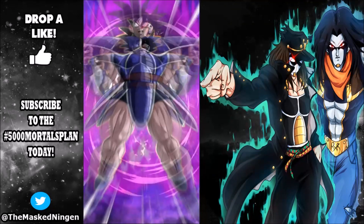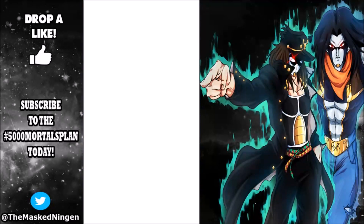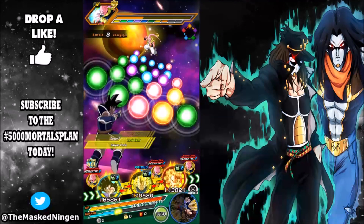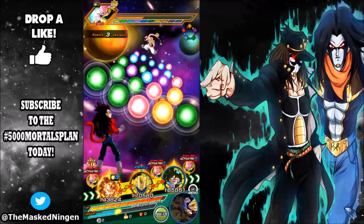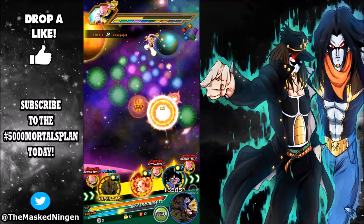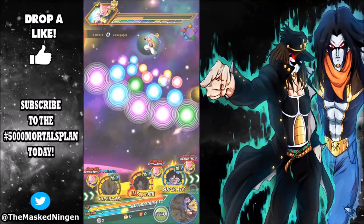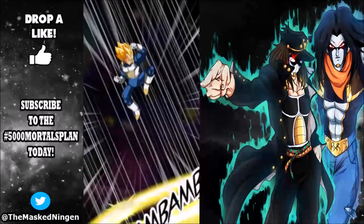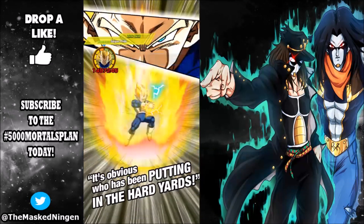Unfortunately Turlez is going to transform, so we do lose his support passive, which is the reason he's on the team. But it's good to get it out of the way early, because later in the event once we get near the end and start firing off active skills, we're going to see huge amounts of damage. We can get the 18-ki super with Vegeta and then grab those with Turlez. I'm not too worried about doing too much damage here, because once he transforms he's just going to start healing himself like crazy and get back to full health anyway.